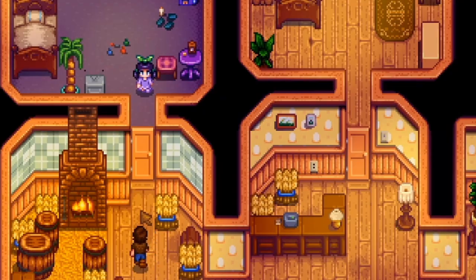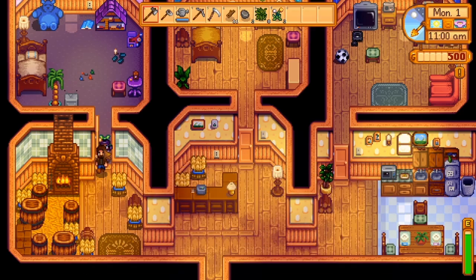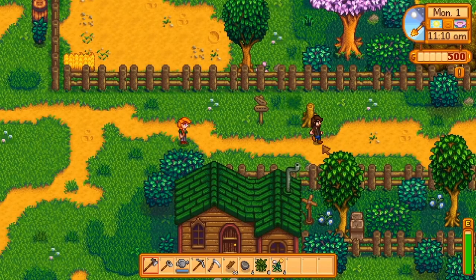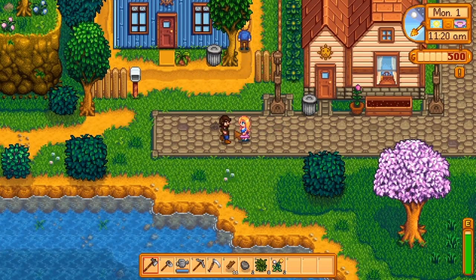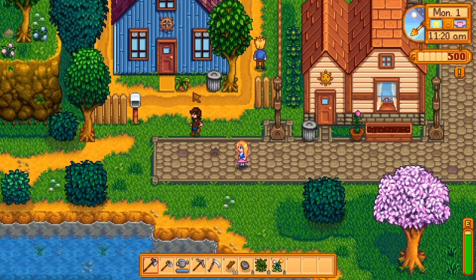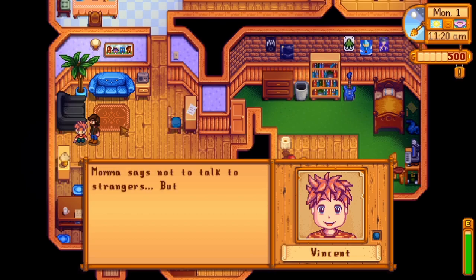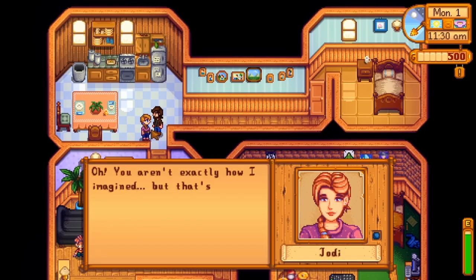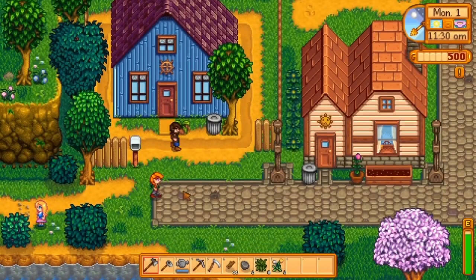At 11 o'clock we enter the house and, without trying to be too much of a creep, we speak with Jas as she leaves her room. After this we're going to skip talking to Leah for now, go back to the main square and speak with Haley. We're going to greet Vincent and Jodi inside their home. After speaking with them we go outside and catch up with Leah.